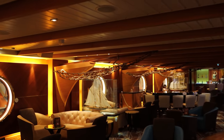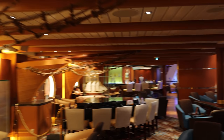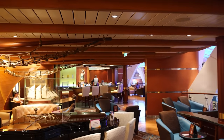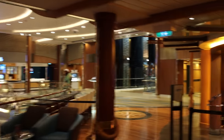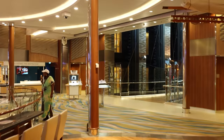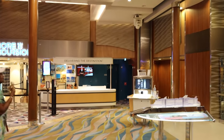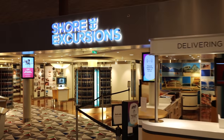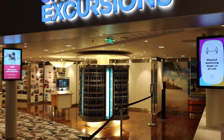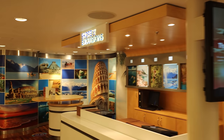The Schooner Bar is another venue with lots of live music — you'll see a grand piano, lots of seating, and a bar. On the other side you have some important desks: the Shore Excursion desk, where you can come and book all of your land adventures and excursions. That's towards the aft of the ship on deck 6.